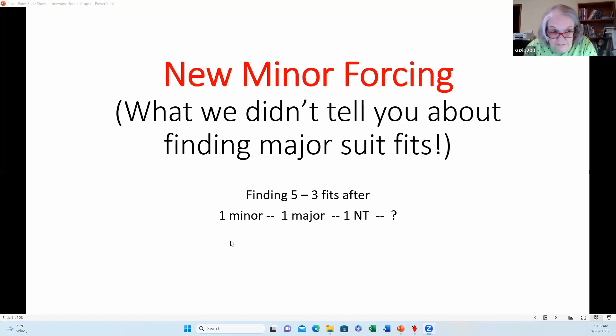...that happens when opener bids one of a minor, responder bids one of a major, and the opener rebids one no-trump — denying four-card support for the responder's major, and if responder's major was hearts, also denying four spades. On an auction that goes one minor, one heart, one no-trump, it strongly suggests that the opener has length in the minors and shortness in the majors.